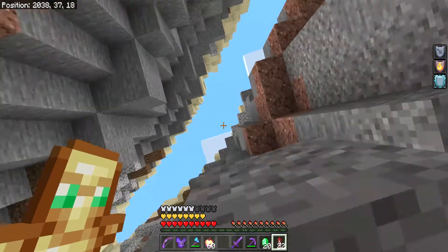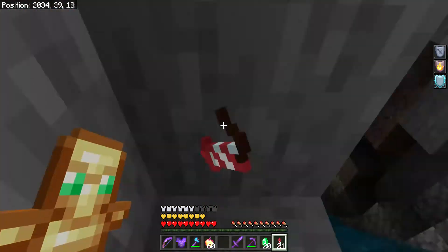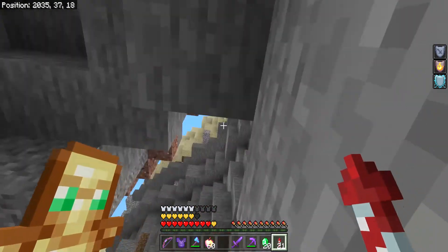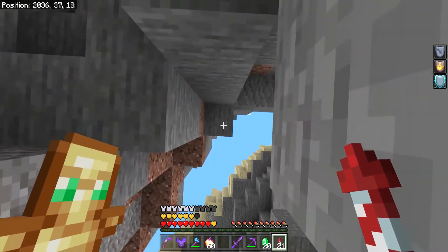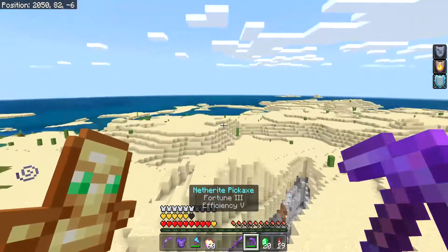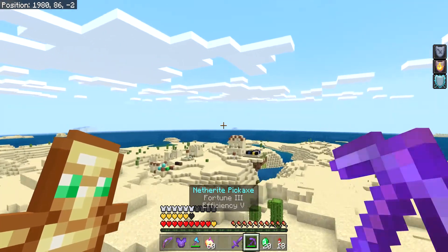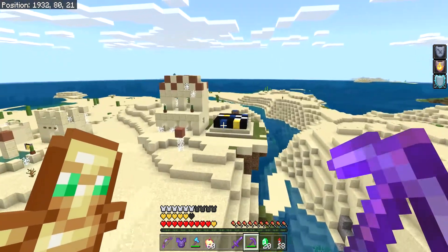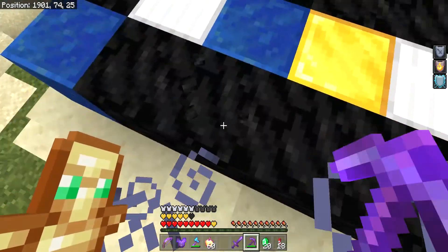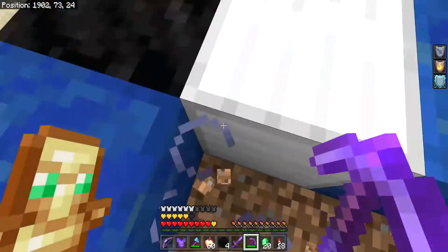A bit of a setback — we're gonna go up and get coal. Let's go. Here we are, back at the village. I take back what I said about this village — the coal is pretty useful. And crops generate differently. This is Efficiency V.